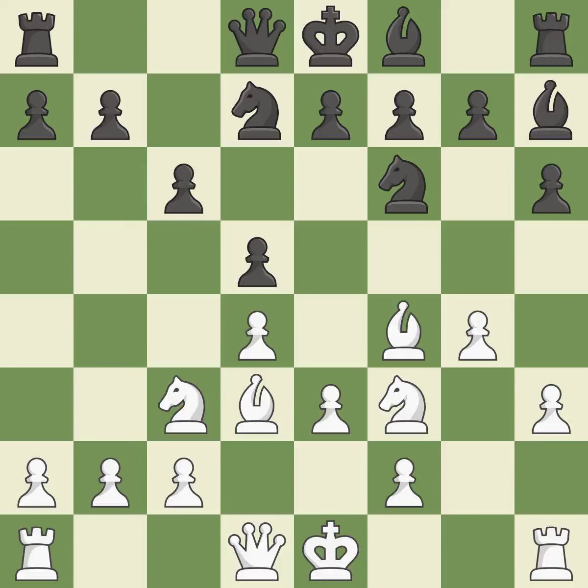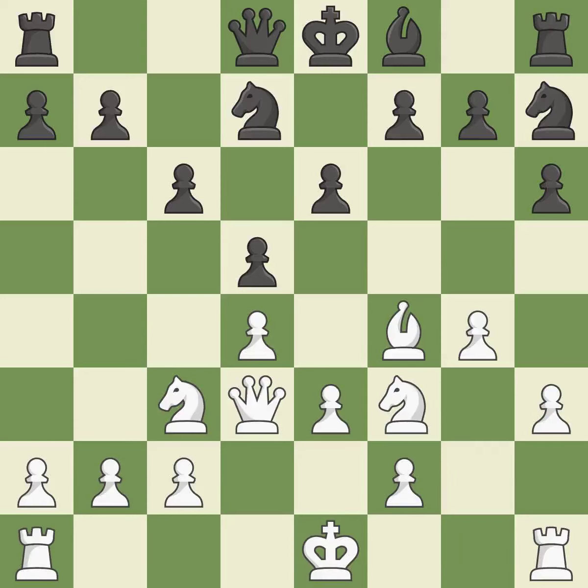This suggests exchanging items of equivalent value — that's good. This prepares the bishop for development — it is excellent. This is an equal trade — it is best. Recaptures, ideal. By moving the queen from its beginning square, this activates the queen — it is ideal. This mobilizes the knight, allowing it to control more of the board. This threatens to pin a knight to the king — it is excellent.